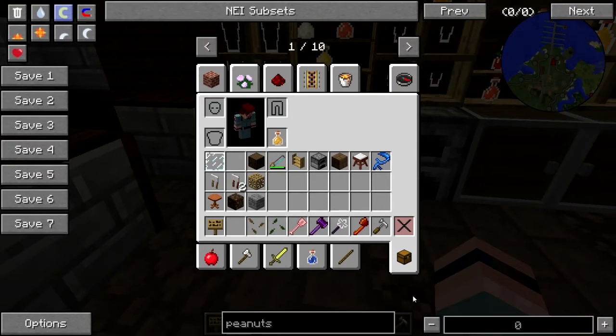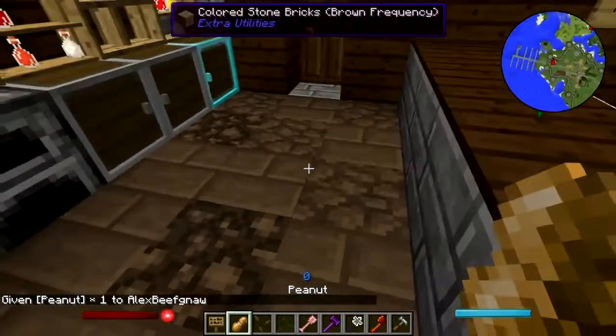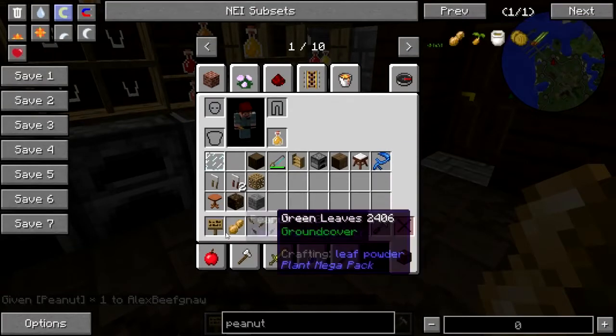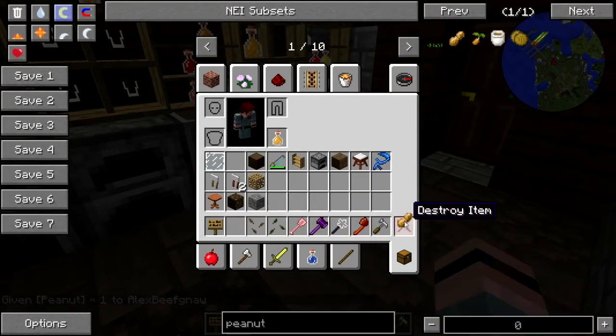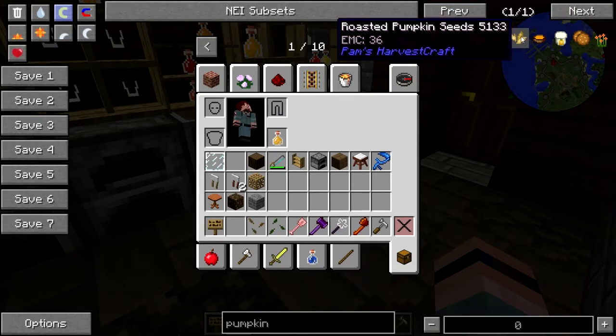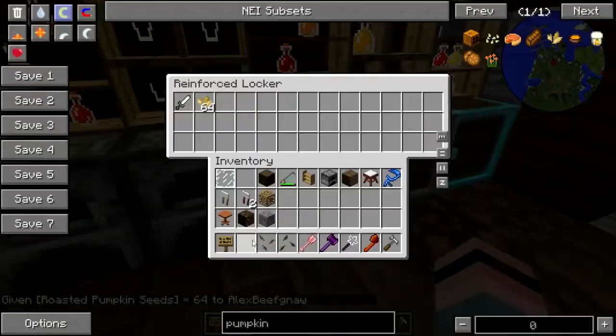Okay, one other thing that we're gonna need — peanuts. We need bar food. Okay, can you just eat the peanut? I think so. That's not really — pumpkin seeds — just throwing a peanut down on the bar just doesn't work, you know.